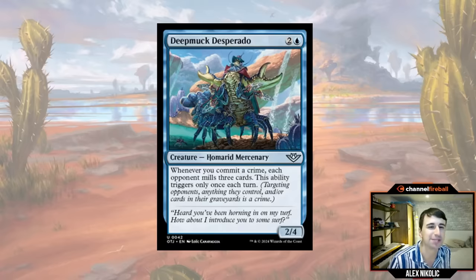Debuck Desperado was one I was impressed with yesterday. It's a three-mana 2/4 Mercenary, and whenever you commit a crime, each opponent mills three cards — only once per turn. I think this card is pretty real if you have a defensive deck, especially in Sealed when games go a little longer. Hopefully you have a way to recur it if it dies. Three does add up turn after turn, and it's also just a fine defensive body. This is not a card I would shy away from in a slower deck.